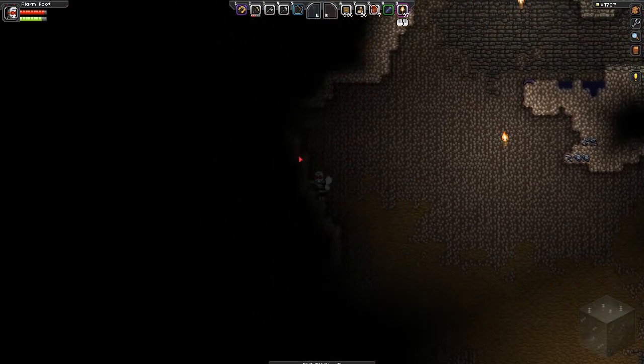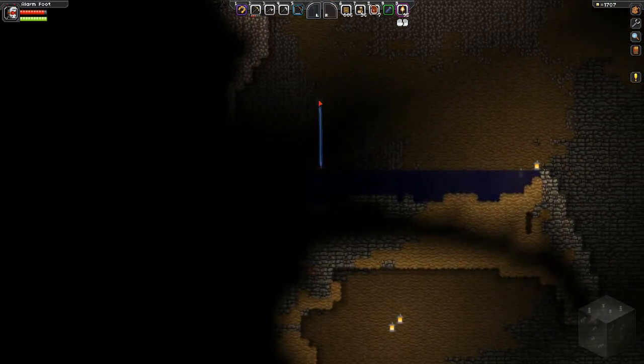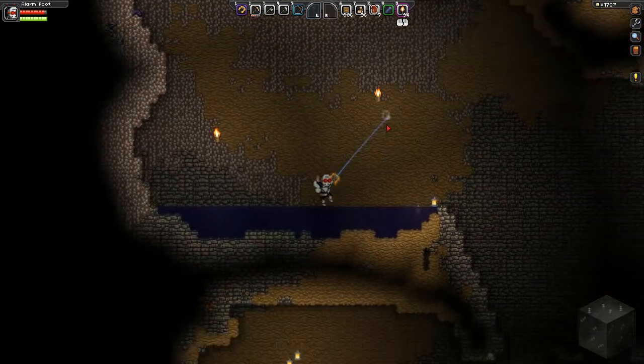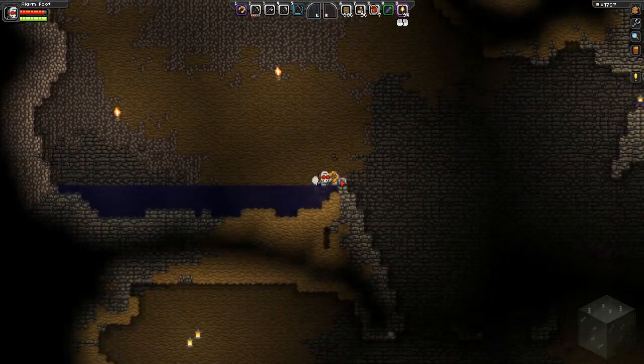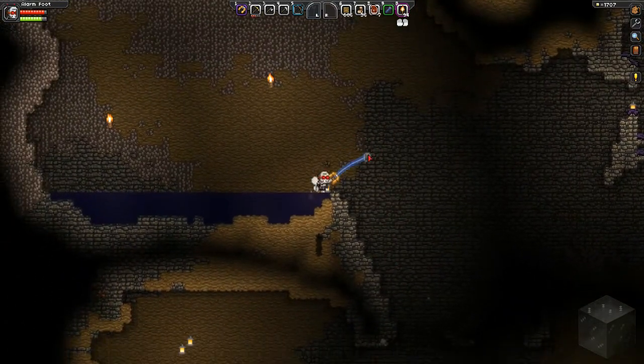Alright, what I can do is this — avoid some fall damage. Almost took some there. Luckily, this water is here. Wow, what the heck is this? What's this on the ground? Whoa, okay. Didn't mean to... Is that like a lantern? Is this like a lantern? There's like light coming from it.